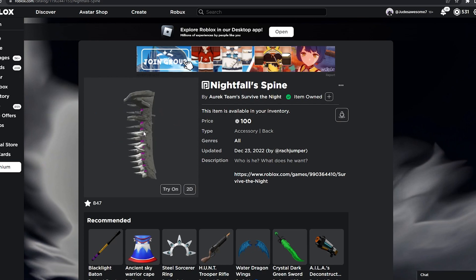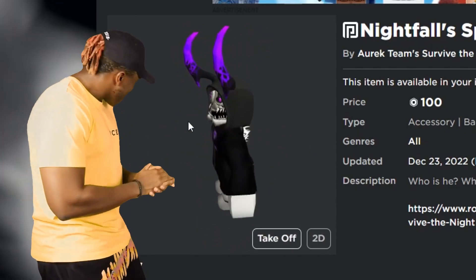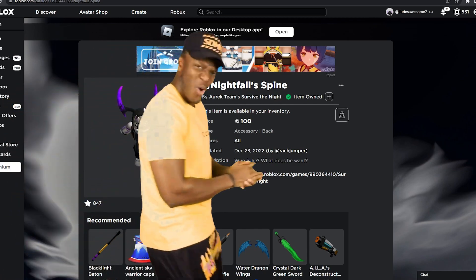For the third one we have Nightfall's Spine, just 100 Robux — good deal. As you can see, I'm wearing the whole fit: I've got the Nightfall Spine, the head, the hood, and some antlers or horns, because that's what Rack uses and I thought it was cool.